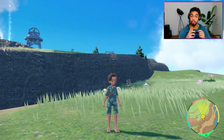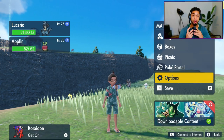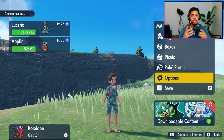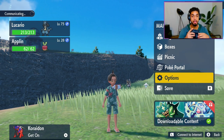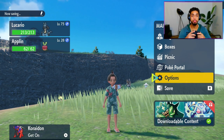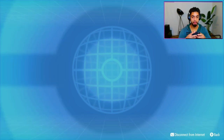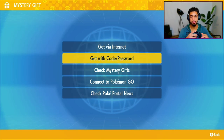In order to get your own Darkrai, start up the game, bring up your menu, and hit the L button on your controller. It's then going to connect to the internet, and once your console is connected, go to the Poké Portal. Once in the Poké Portal, go to Mystery Gift and then click 'Get with a Code.'